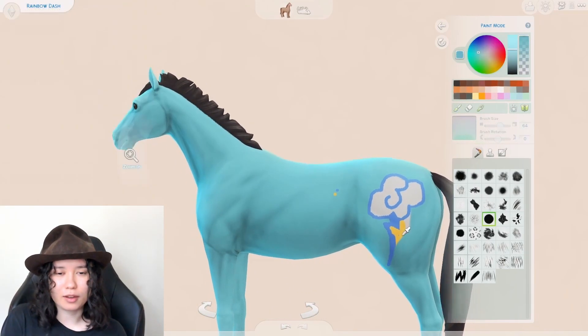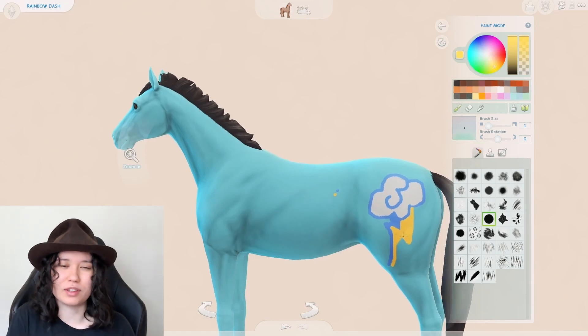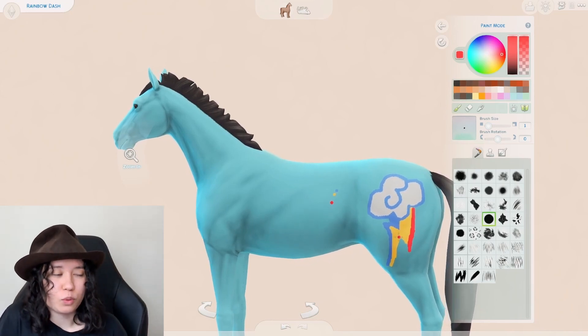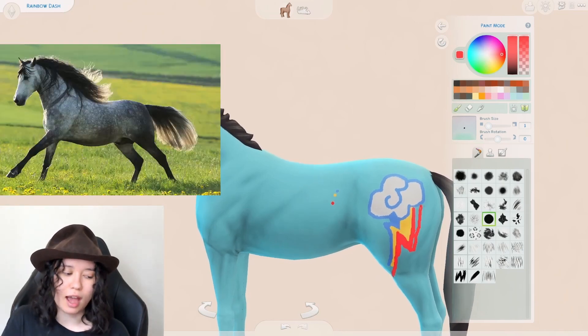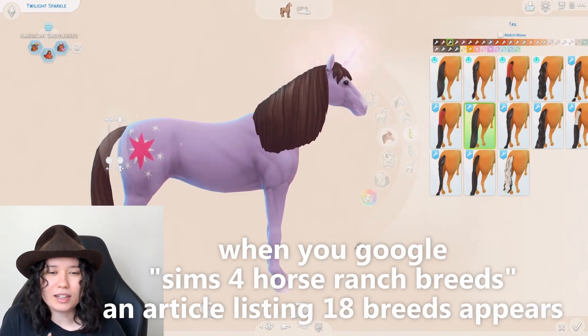I picked Pinkie Pie to be a Friesian because they're quite friendly apparently. I know Pinkie Pie's main archetype isn't that she's friendly — she's more playful and a bit crazy. I put in 'most playful horse breeds' and it came up with friendliest horse breeds, so I just went with it. And Rarity is an Andalusian for their beauty.